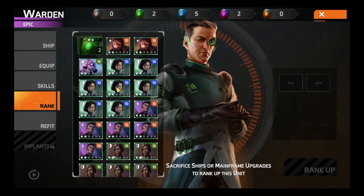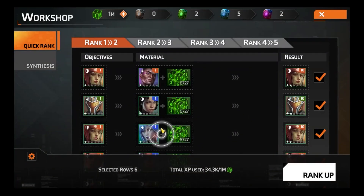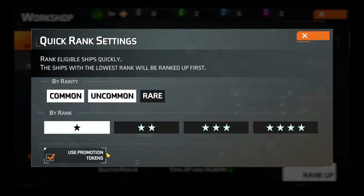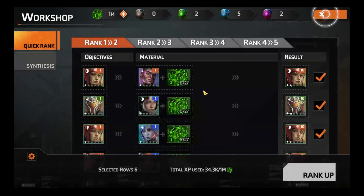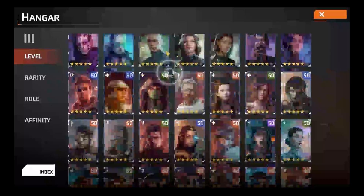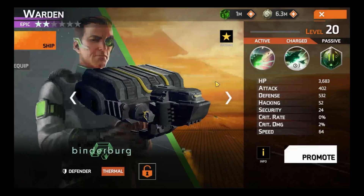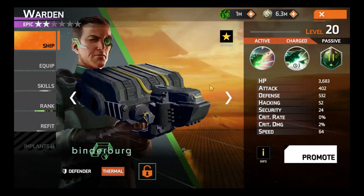Now a little trick with that — a quick sidebar. When you are making fodder, I would highly suggest you do so in the workshop, which you can find in this menu. This is Quick Rank, which is bulk leveling lots of units. It's not any cheaper or more expensive — it's just a really quick way of doing it. You have a small amount of control, but I would highly suggest only using it for fodder units. When actually upgrading the units you want to be using, I would suggest doing it manually so you do not risk accidentally sacrificing them in the workshop.